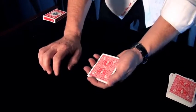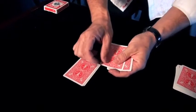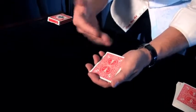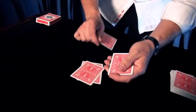The first technique that we can use is called a crimp. A crimp is whenever you place a tiny bend in the corner of a playing card. Why is that important? If you have a tiny bend in the corner of one of those aces, as I deal through the cards, once I feel that tiny bend, I can then deal that card to myself. That technique is known as the crimp.